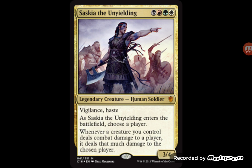Saskia the Unyielding is another four-mana commander — a 3/4 with Vigilance and Haste. When she enters the battlefield, you choose a player, and whenever a creature you control deals combat damage to a player, it deals that much damage to the chosen player as well. So you can really double up on damage. It'd be cool to see a deck around her, especially in modern where decks run four to five colors — something like Naya aggro with black to get Abrupt Decay, Thoughtseize, etc.